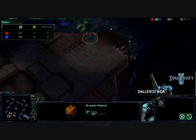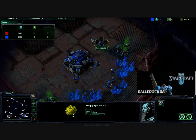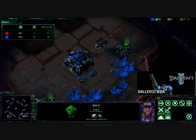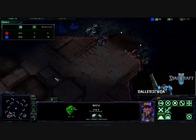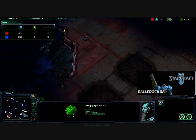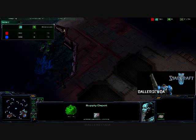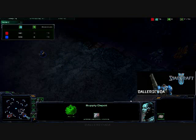We both go for the quick Supply Depot. I like to put my first one real close to the base so that the SCV can get back to mining as soon as possible. Ive, on the other hand, is using that first Supply Depot to help block off his ramp. Against a Terran, it's not that necessary — though I'm pretty sure I do the same thing in this game.